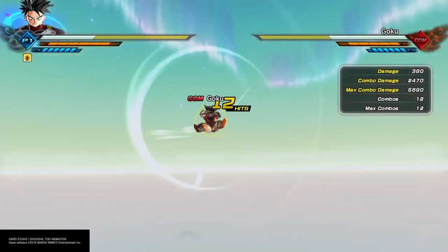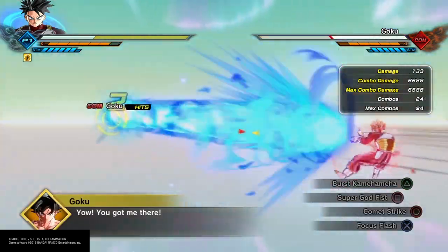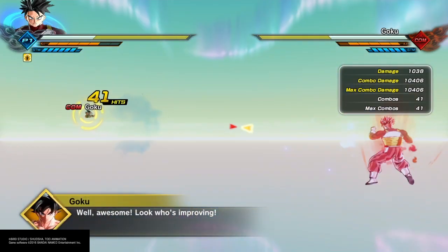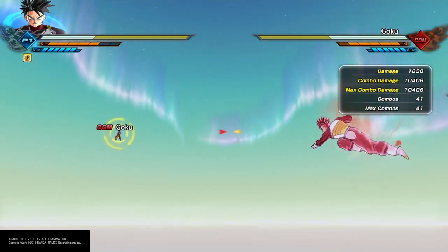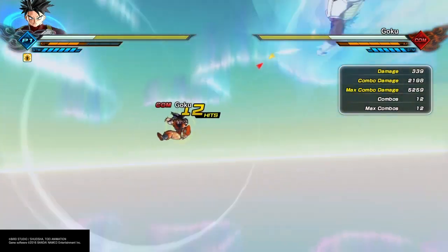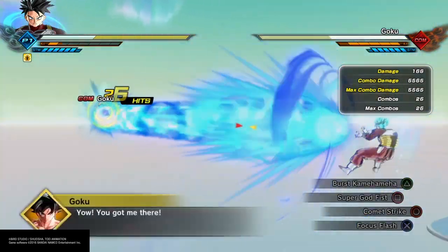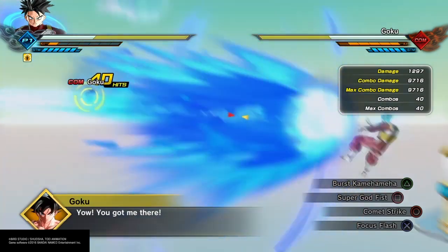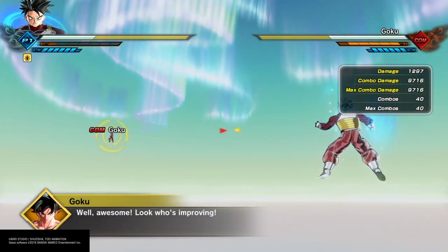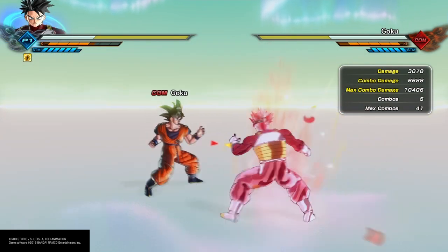Right here we're going to test out a full square combo and then go straight into Burst Kamehameha — both stages of it. With Super Saiyan God that gives us 10,406. Now the same thing with Super Saiyan Blue — full square combo into Burst Kamehameha both stages — and we get just under 10,000. Not much of a difference. By doing both the basic attack and the Ki Blast we're keeping it even, because we know Super Saiyan Blue has the edge in Ki Blast and Super Saiyan God has the edge in basic attack.